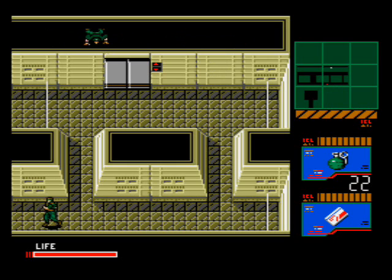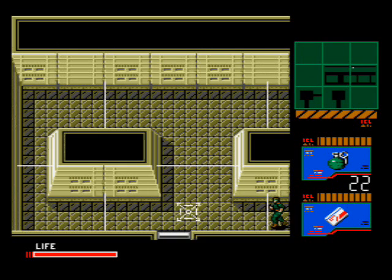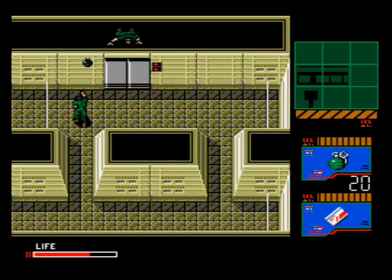You could cut the wires on the other side and fight him on two different screens, but there's really no point — keeping it on one screen makes this battle go by much faster. If you're good with timing, you can take him out without getting hit once.